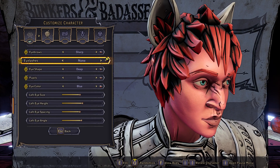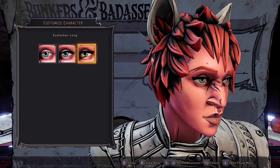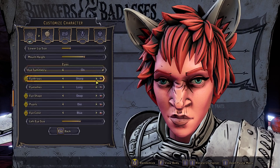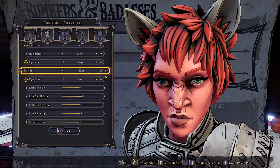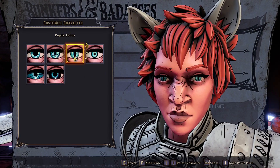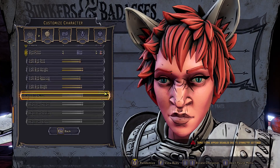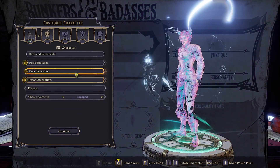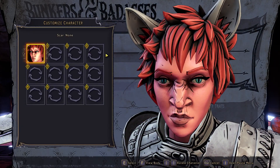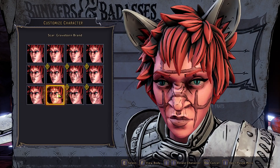For eyes you've got shape, brows, and eyelashes - not many options for eyelashes. There's a bit of a UI fault where it keeps flicking up. Then pupils - maybe a cat eye if you want. I'll be spamming the randomize button soon, which is why I'm not going into too much detail on making a good-looking character. Then you've got scars, and again you can unlock a lot more of these later on.